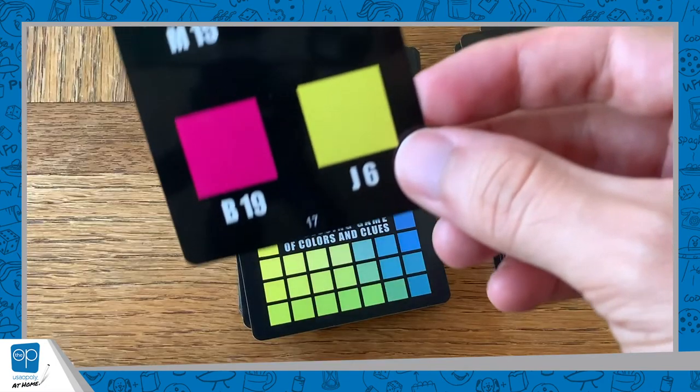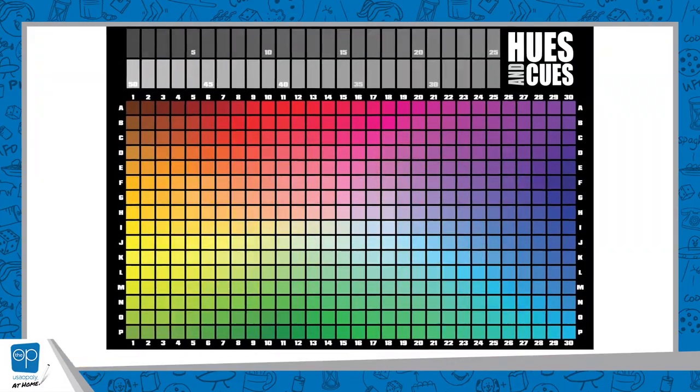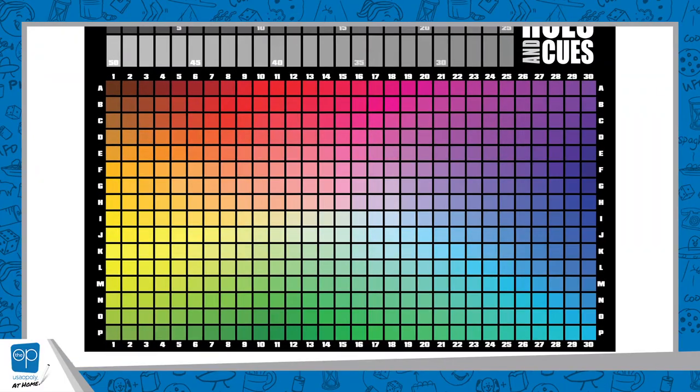Each round, someone gets to be the cue master, and whoever is wearing the most colorful outfit gets to go first. When you're the cue master, you pick up a card from the deck that reveals four different colors that match the board. Your goal is to get the other players to guess which square you're talking about by giving them cues.